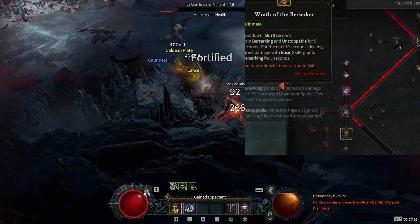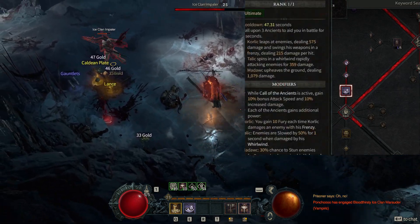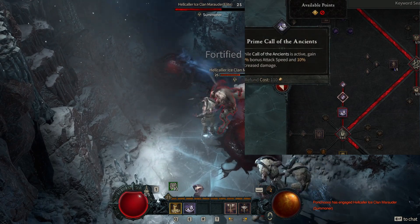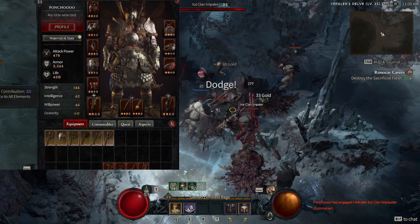Finally down into the ultimates — I don't think it's been a question at all between any of the builds. Hall of the Ancients just seems to be the best ultimate for the barbarian class period, no matter what you're trying to do. Same case here.